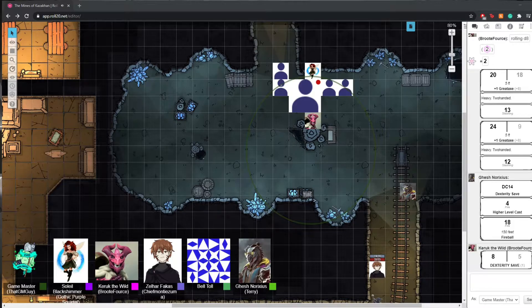Soleil's turn is gone, so it goes to Beltol. I'm going to move up as far as I can — six squares. Hmm, that's really far. Touch — a lot of these are touch spells.